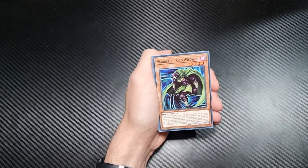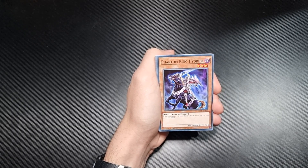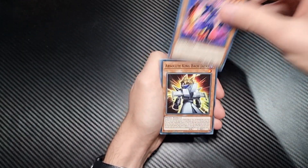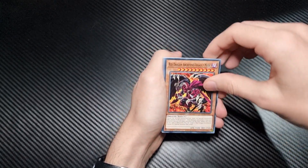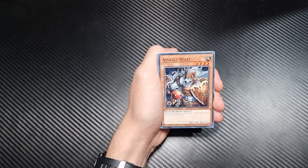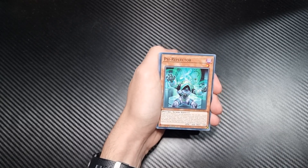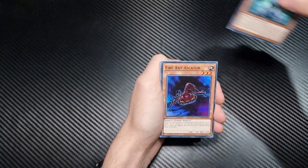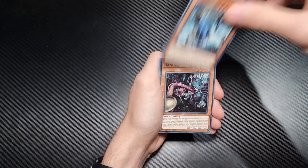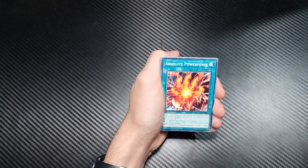I think everything in here is going to be an effect monster. Assault Beast — you can discard this card to the graveyard to add one Assault Mode Activate from your deck to your hand. We have to keep that one in mind. Sire Reflector. Fire Ant Ascator. A Skater Dawn Walker. Danger! Nessie. Danger! Chupacabra. Witch of the Black Forest — more of a traditional card. And Absolute Power Force.